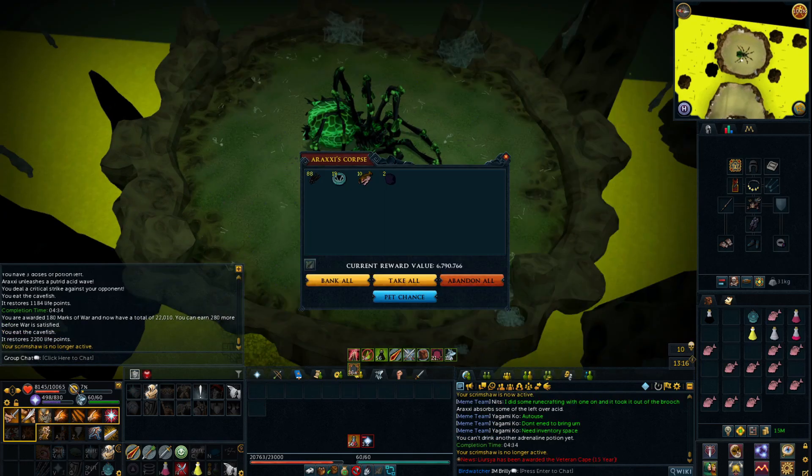445th kill of the day, 6.7 mil drop, double Onyx! That is a massive one — I can actually go make myself a Fury now for when I don't need to use my Reaper necklace, and conserve myself a bit of bonus XP. Which is awesome.